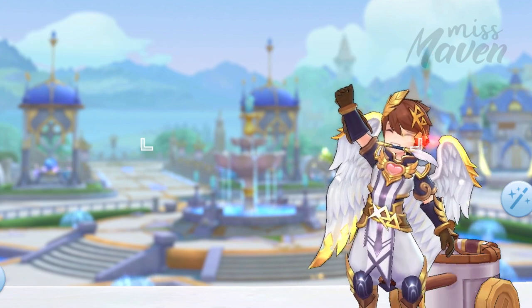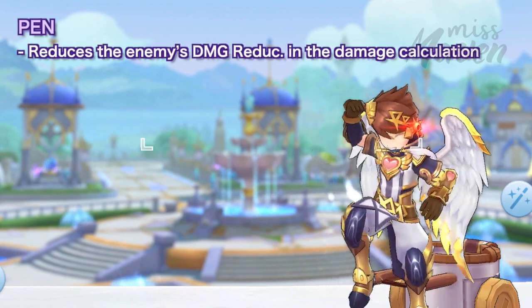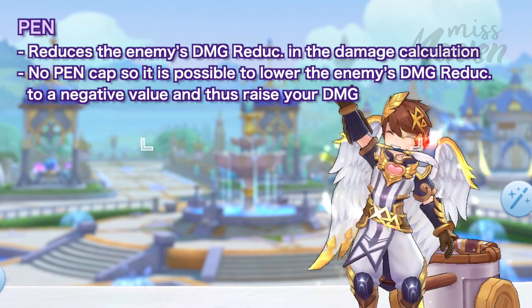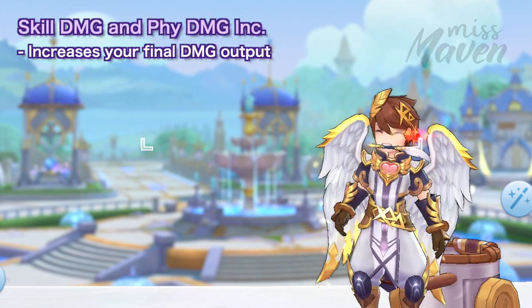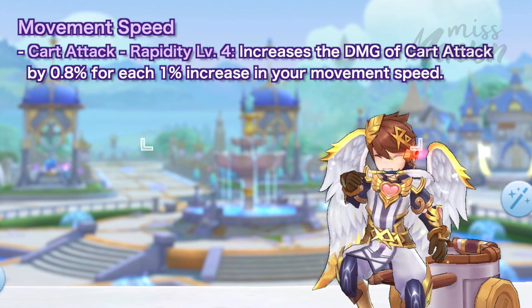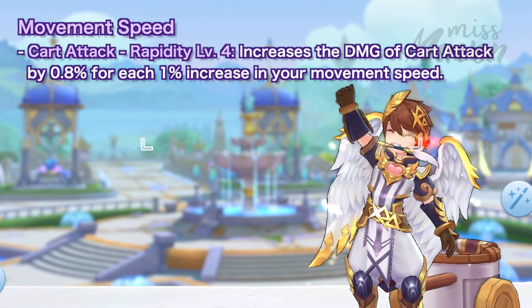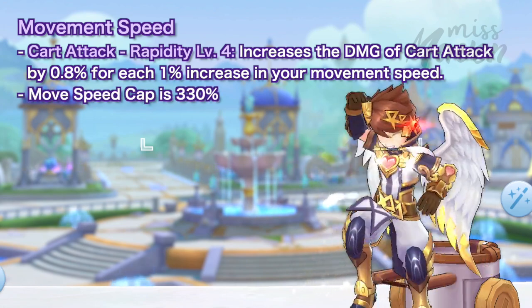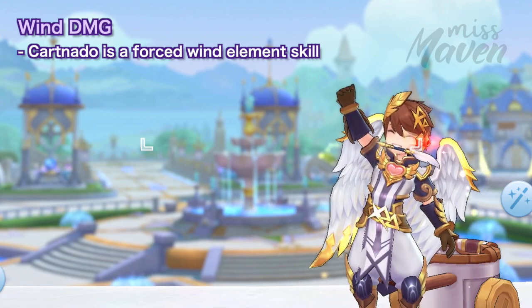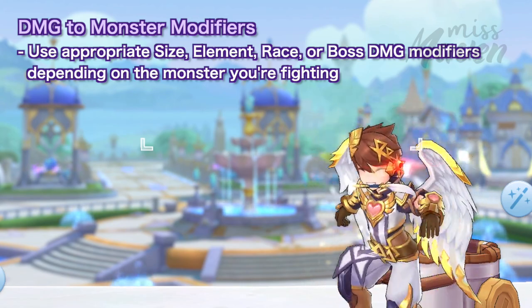Aside from increasing the aforementioned stats, you should also boost the following attributes. First is penetration, which lowers the enemy's damage reduction stat in the damage calculation. There is no cap to pen, so it's possible to lower the enemy's damage reduction to a negative value and thus raise your damage. Second is skill damage and physical damage increase, which increases your final damage output. Third is movement speed, due to the Cart Attack Rapidity Acer runes that increase the damage of Cart Attack by 0.8% for each 1% increase in your movement speed. The movement speed cap is at 330%, which is achievable with Moonlight Flower Star card. Fourth is wind damage, since Cartnado is a forced wind element skill. And last are the size, element, race, and boss damage modifiers, which will depend on the monster you are fighting.